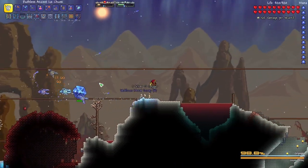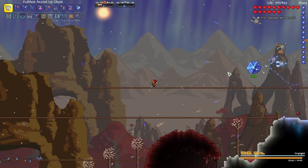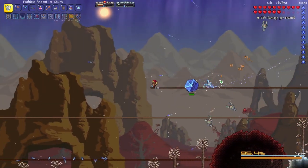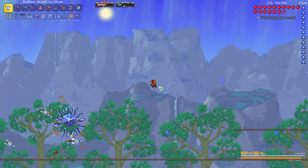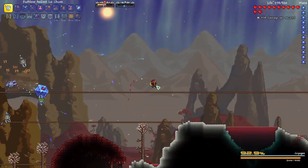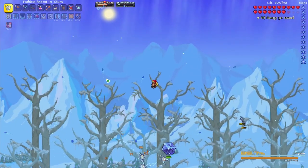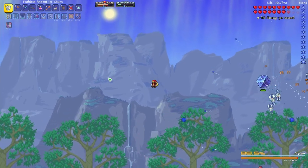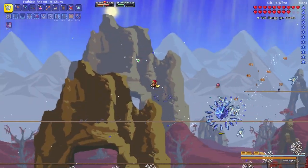Honestly this is kind of nice fighting them in Crimson because there's a lot more contrast with the projectiles. When it's blue on blue it's a little harder to see. This boss does a lot of damage, although we're doing pretty well here. Our summons are quite strong.